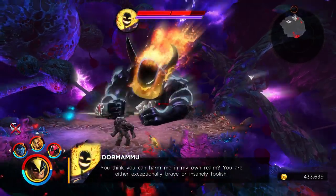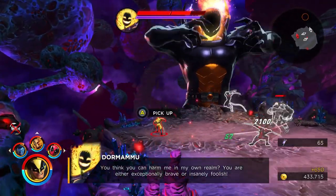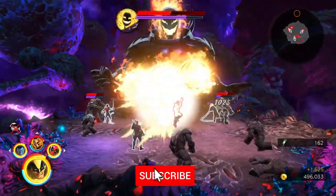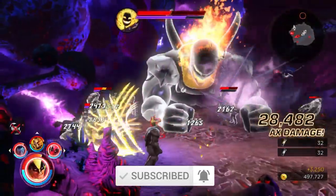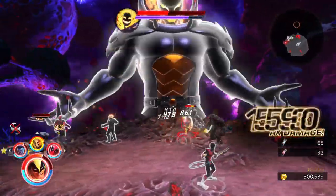You want to get Dormammu down to half health, which will start the second phase of this fight. I'm using Deadpool and Wolverine for specific reasons because they actually regen health. My Wolverine is at level 29 so he actually regens 53 health every second.